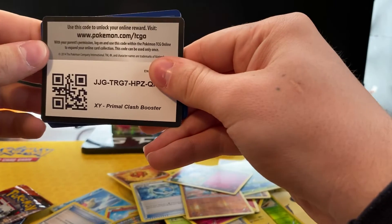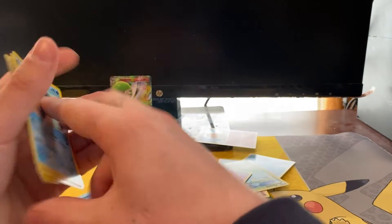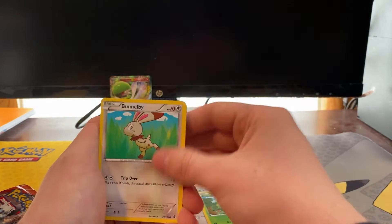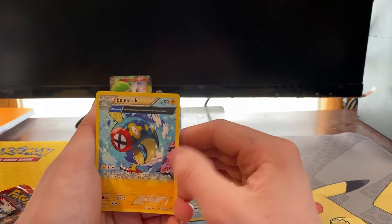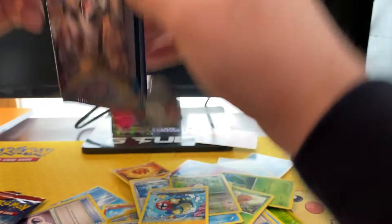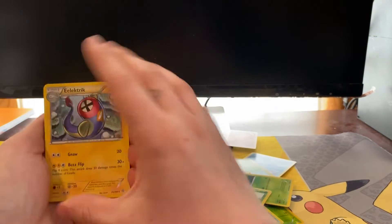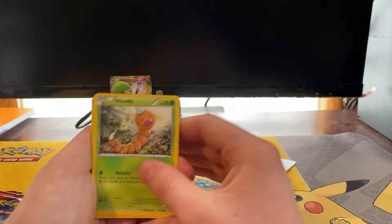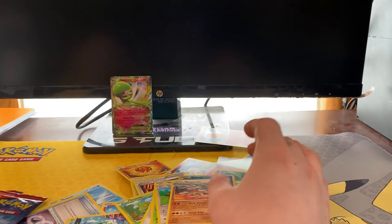Another code card for you. One, two, three — we have Celio's Network, XP Share, Energy Retrieval, Torchic, Bunnelby, Weedle, Shroomish, Skiddy reverse, and an Electric regular rare. Also be on the lookout — I'm going to be buying a booster box of Primal Clash very soon. Second blister: Electric, Silent Lab, Groudon Spirit Link, Skiddy, Torchic, Bunnelby, Weedle, Zigzagoon, reverse Spoink, and a Raichu regular rare. Still just the one EX so far.